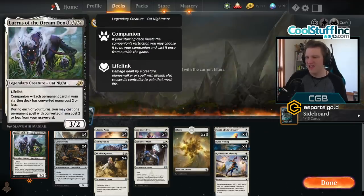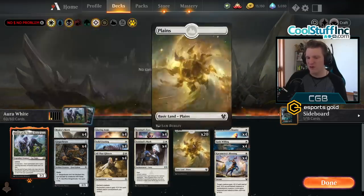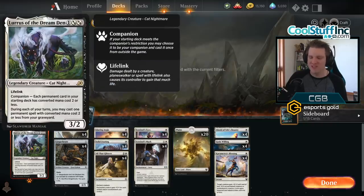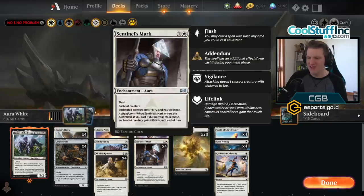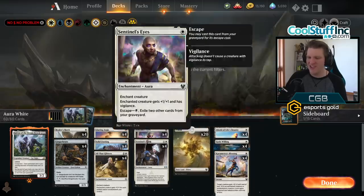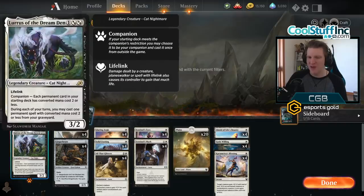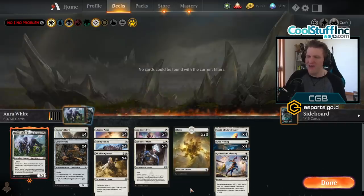Lurrus of the Dream Den is a key card in the deck, because often the opponent will figure out a way to kill one of your creatures. But then you have Lurrus in the chamber — you cast Lurrus, you replay Alcide of Life's Bounty to protect the Lurrus, and you start playing the enchantments out of your graveyard again, creating a new mecha monster, and you win that way.